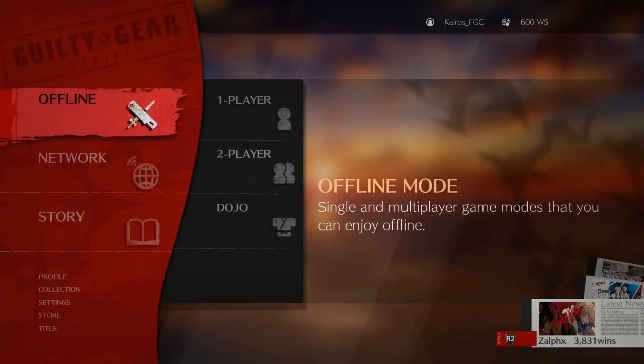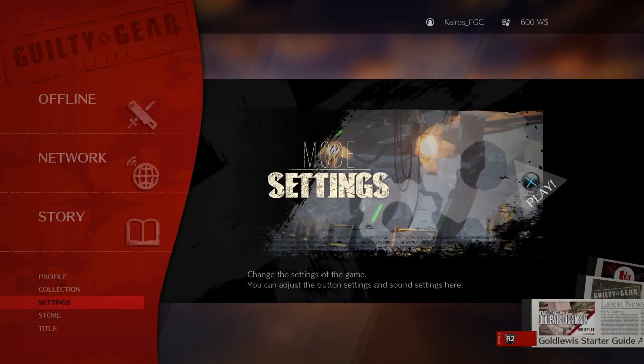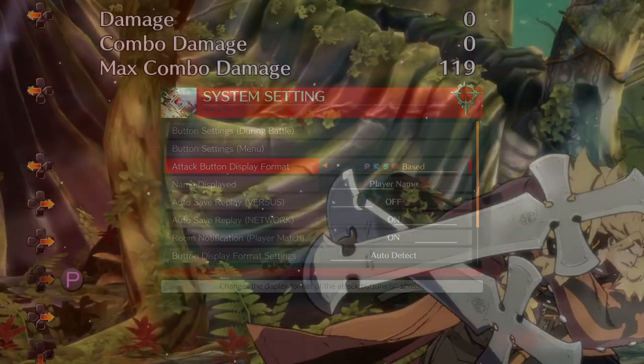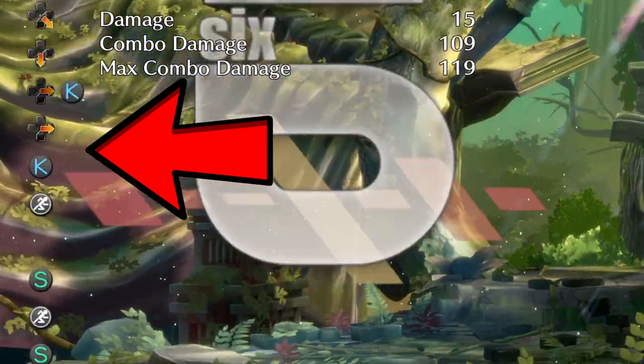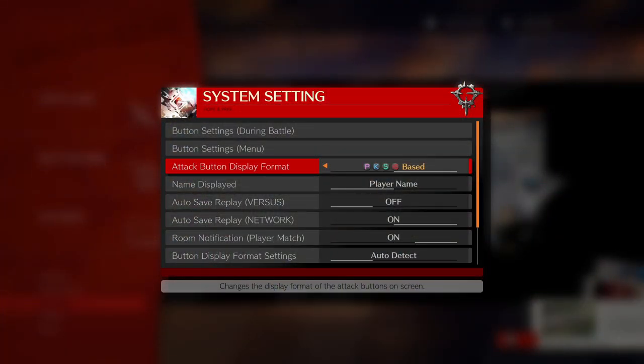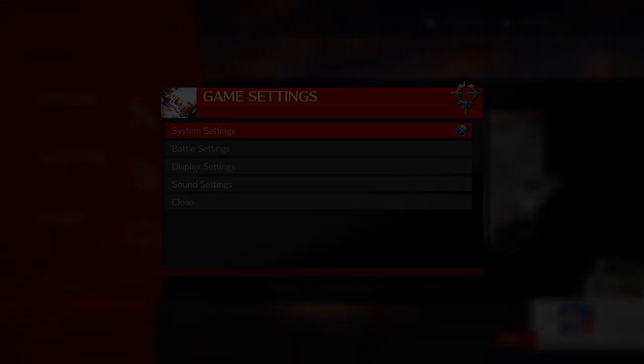Before we go into training mode, I want to make sure we have the correct notation displayed. From the main menu, go to Settings, then System Settings, and switch over the attack button display format. What this does is when we press buttons on our controller — A, B, X, Y, whatever — it'll show us on the side what we're pressing in terms of the game. This is very important for subconsciously learning what button does what, so you're familiar with the language when you come across other videos on the channel or hear people talking about the game. It's a big tip for newcomers and it's not set this way by default.